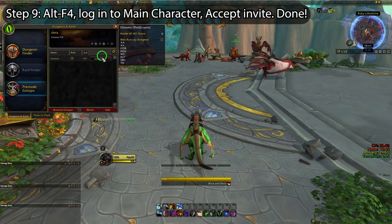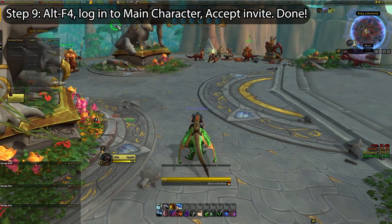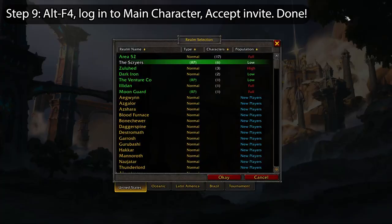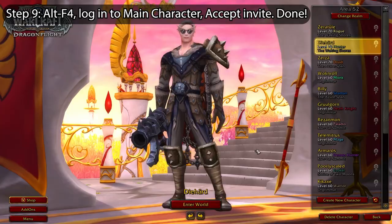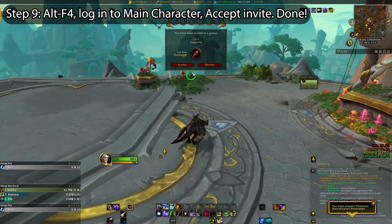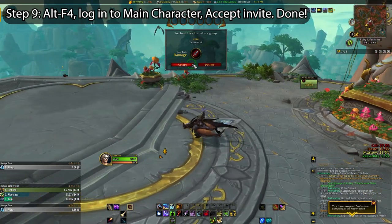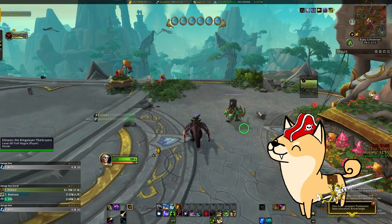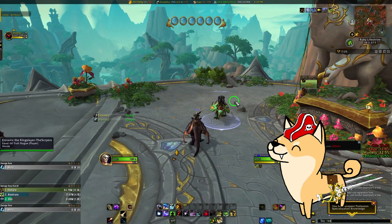For a final time, you'll use Alt+F4 and get back on your main. You should now have a group acceptance notification, and when you agree to join the group, you should see your RP realm class trial mindlessly staring into the distance if you parked near them. Likely they're wondering why their existence is for something so menial and repetitive, but don't worry about them — you should now be phased over to the RP realm shard.